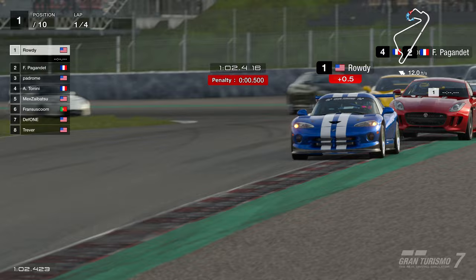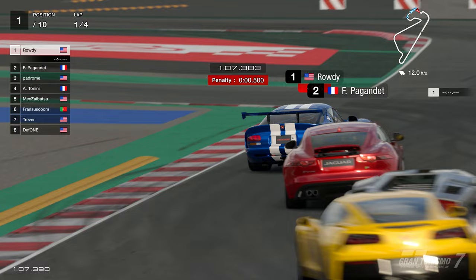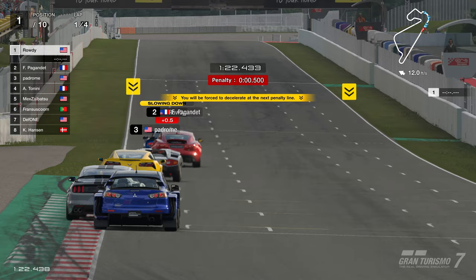If you don't have a collection of road cars yet, I highly suggest doing the money grind races in single player and start collecting the cheapest road cars first, making your way up to the most expensive ones. I would also suggest prioritizing invitation cars, used car dealer, and legendary dealer cars — that way you don't have to wait multiple months to get certain things. Race cars are not used for these events, so you can disregard collecting those if you prefer.